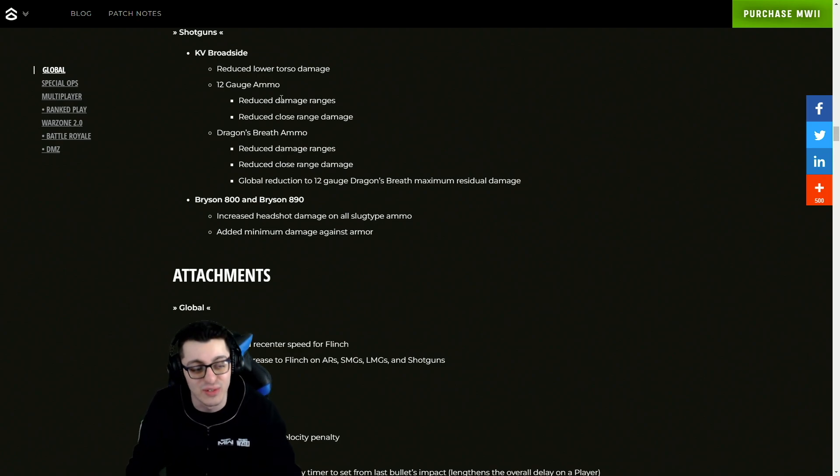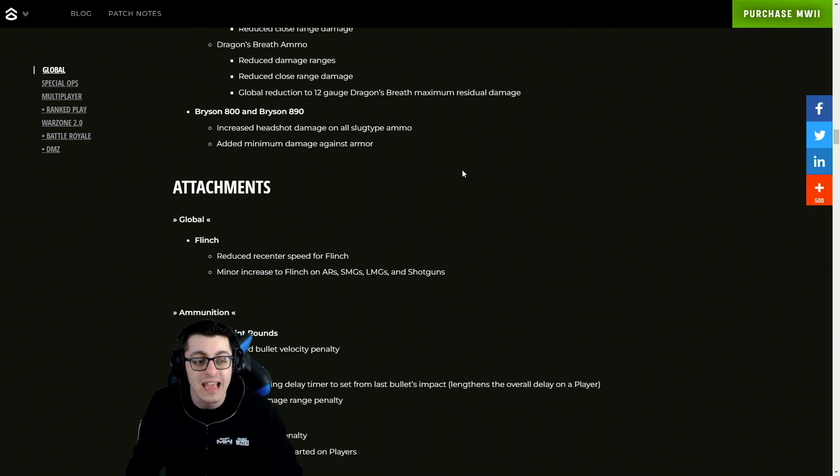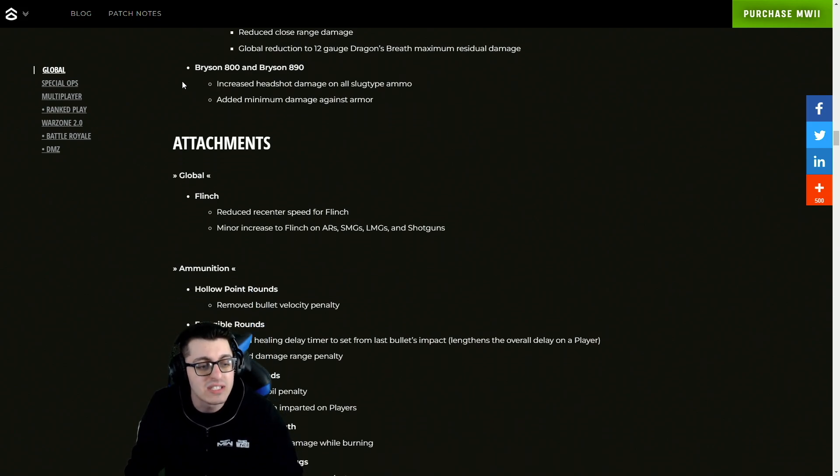For shotguns, we have an update for the Bryson Broadside — the most annoying weapon in Call of Duty right now. They've reduced lower torso damage, and for 12-gauge ammo they've reduced damage ranges and reduced close range damage. Dragon's Breath had reduced damage ranges and close range damage as well — and a global reduction to 12-gauge Dragon's Breath maximum residual damage. That's huge because that was becoming a serious problem.